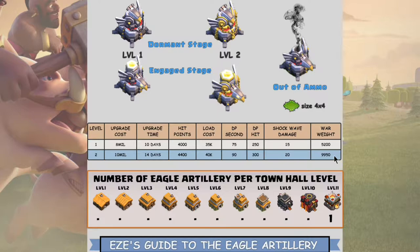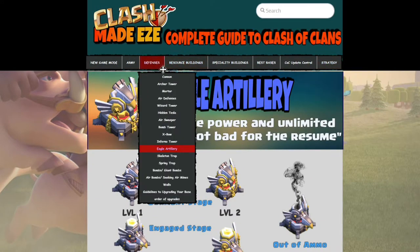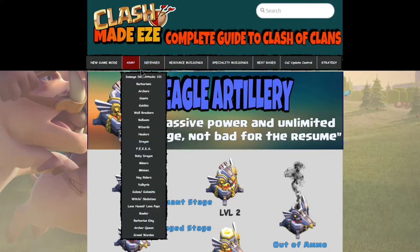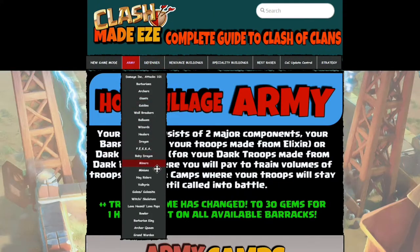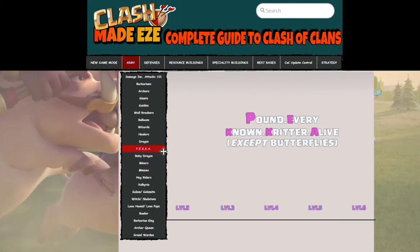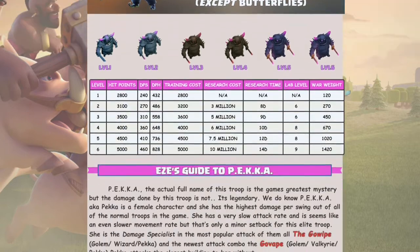Because engineered bases leave off those high-weight defenses, they end up way lower on the war lineup. Your clan with one or two Town Hall 11s and mostly TH10s and 9s might face another clan with 20 Town Hall 11s. Offensively, they just blow these clans away — all their engineered bases have max troops but not max defenses.